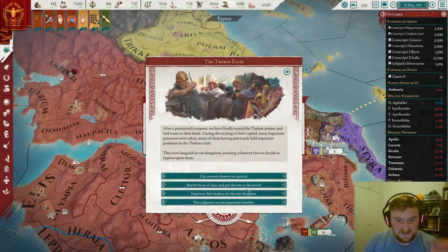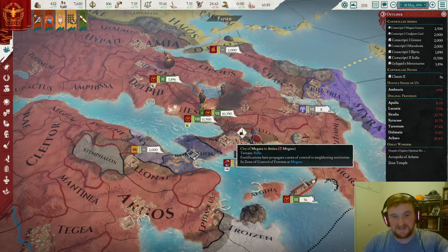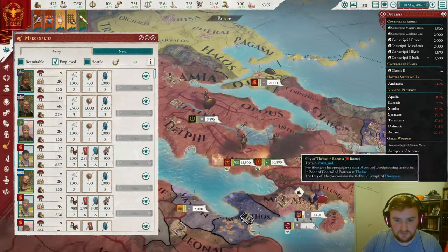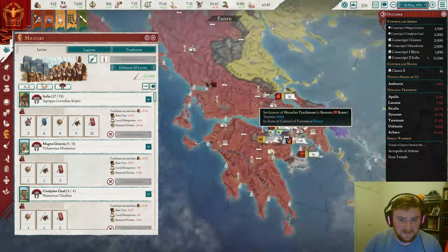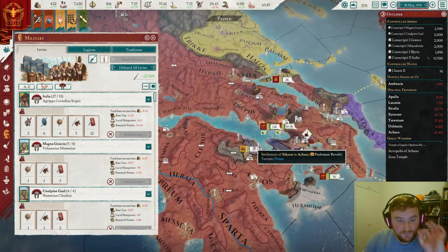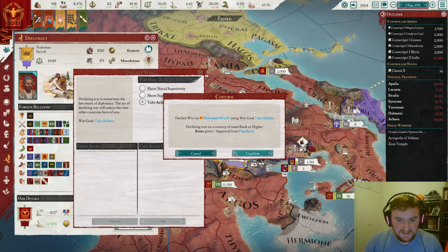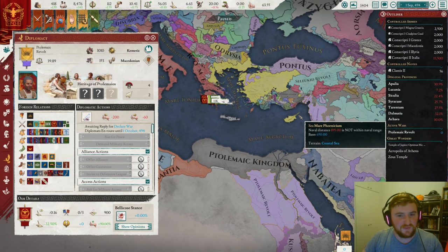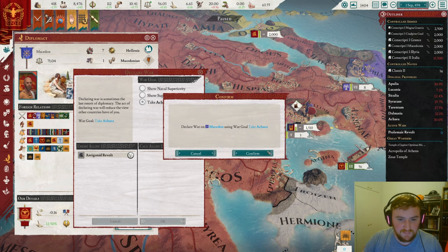We're going to imprison and sell a lot of our prisoners soon because we have no tyranny — then we'll just do it every time we get to 10, let it drop, then do it again. We'll get rid of the other mercenary company as well, and most of the levies apart from the Italian ones. The final thing we're going to do is go for Macedon here. And the Ptolemaic Revolt is absolutely perfect for us — they have no allies at the moment.